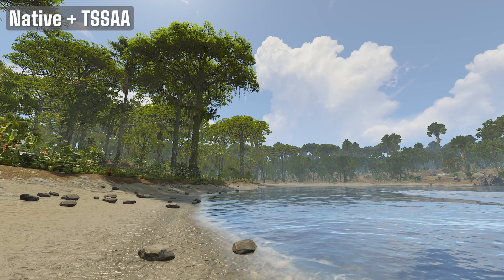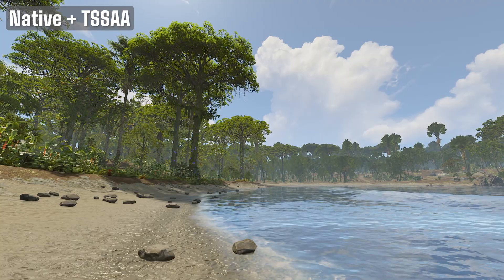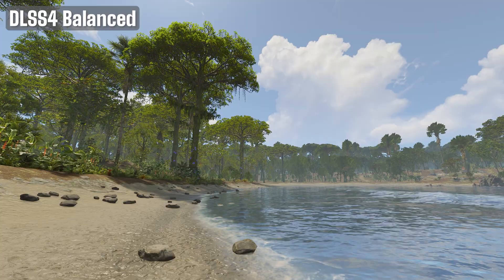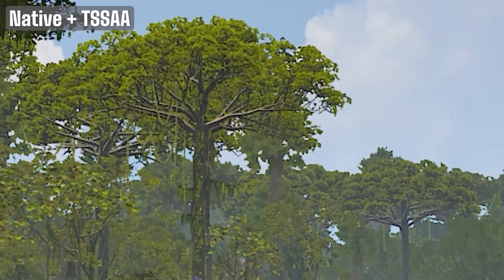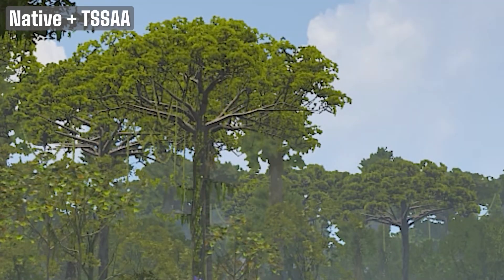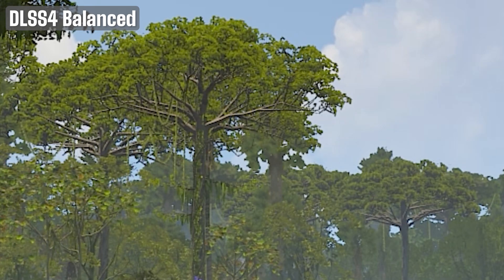We'll take a look at a few scenes to compare visual quality and FPS between native TSSAA and DLSS4. First up is a beach scene with a lot of foliage at medium and long distances. I'm having a hard time telling the difference between the two — even zoomed in, it's hard to spot any differences. DLSS4 and TSSAA look nearly identical, but in terms of performance, DLSS4 does deliver noticeably higher FPS in this scene.